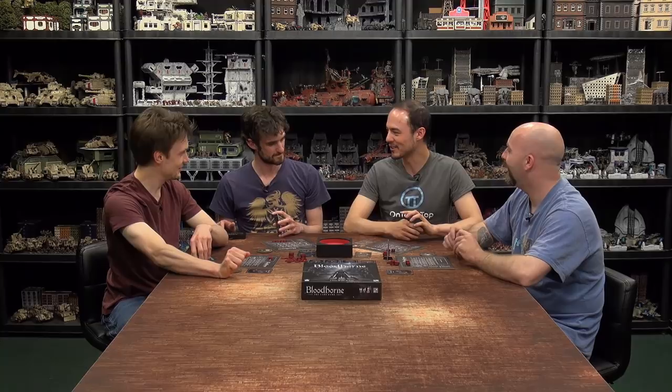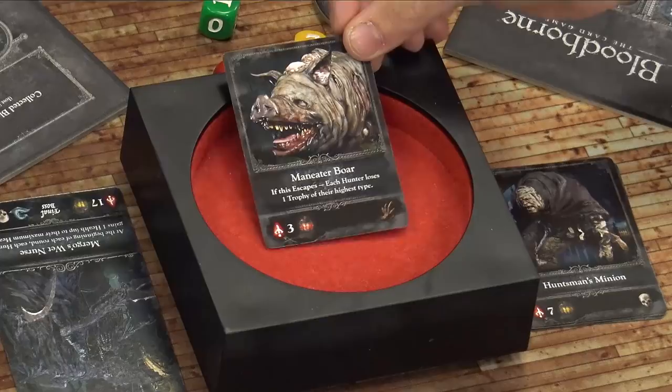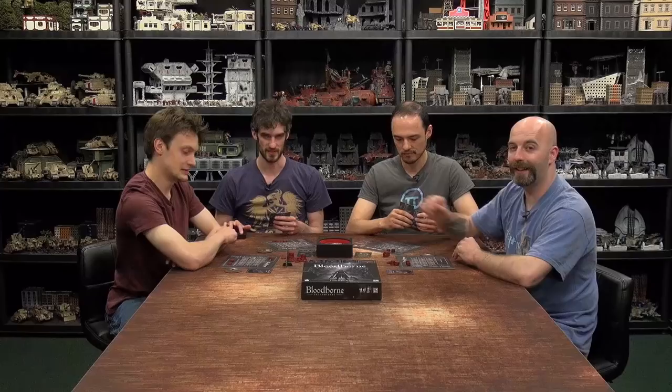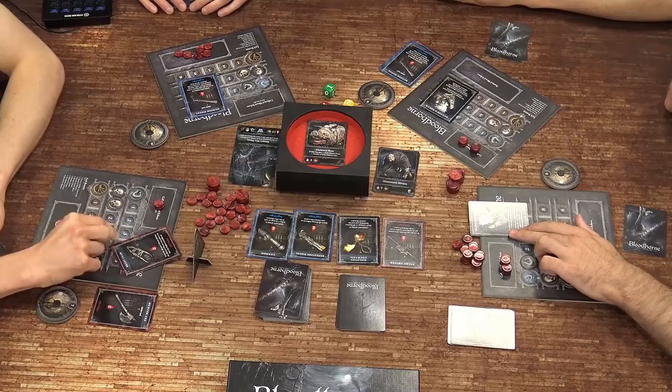Ryan takes the first player marker. New monster — the Maneater Boar, with three health. If this escapes, each hunter loses one trophy of their highest type. We need to kill it. Cards revealed: Ryan plays Beast Claw, Colin gets an instant effect from being the only one with the Hunter's Pistol and banks one early. Then the monster attacks with a red die — this is going to hurt.